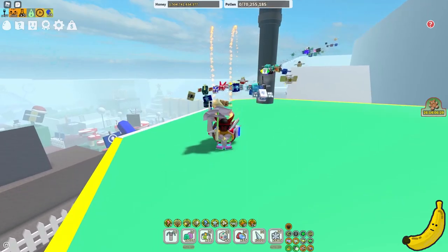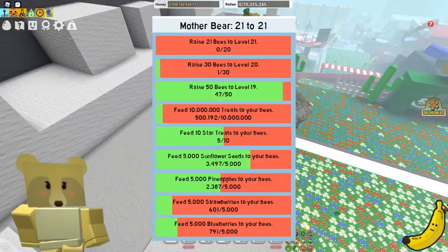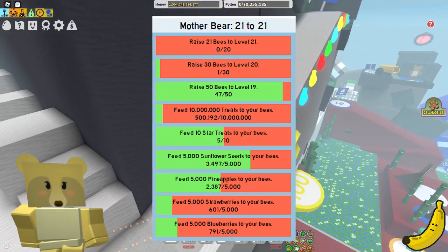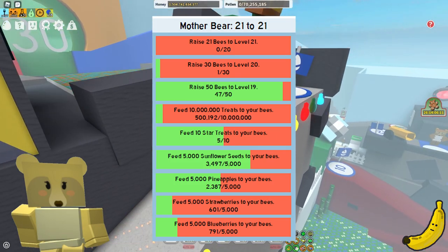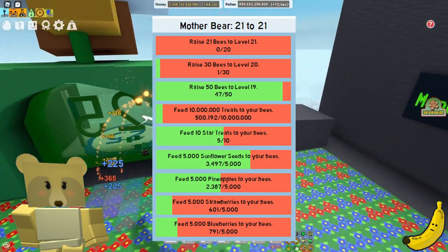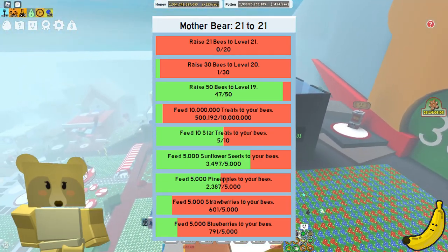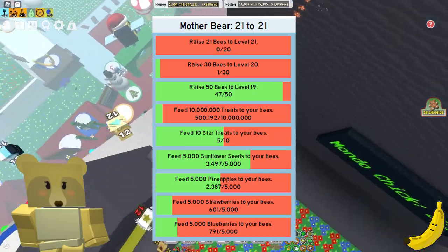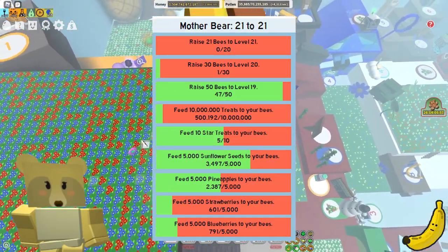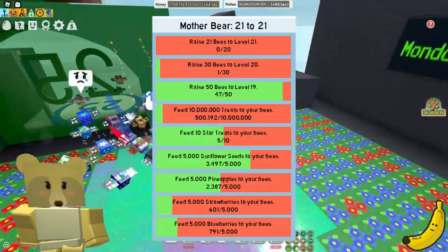Now we have the Mother Bear 21 to 21 quest: raise 21 bees to level 21, raise 30 bees to level 20, raise 50 bees to level 19, feed 10 star treats to your bees, feed 5,000 sunflowers to your bees, feed 5,000 pineapples to your bees, feed 5,000 strawberries to your bees, and feed 5,000 blueberries to your bees — which is just quite an okay quest.